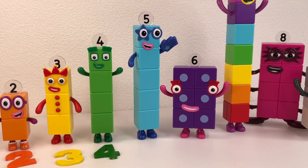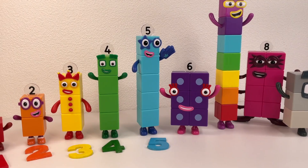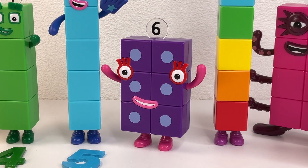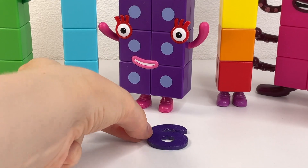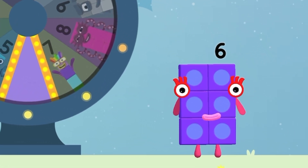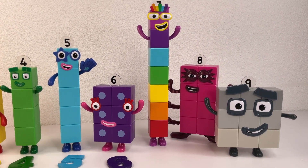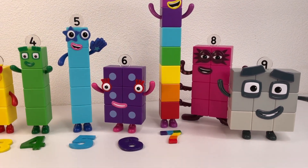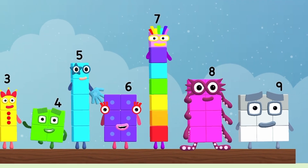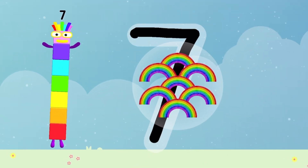It's number 5! Number Block 5! Number 6! Number Block 7 and number 7 — hello 7! Number Block 7. How to write number 7?